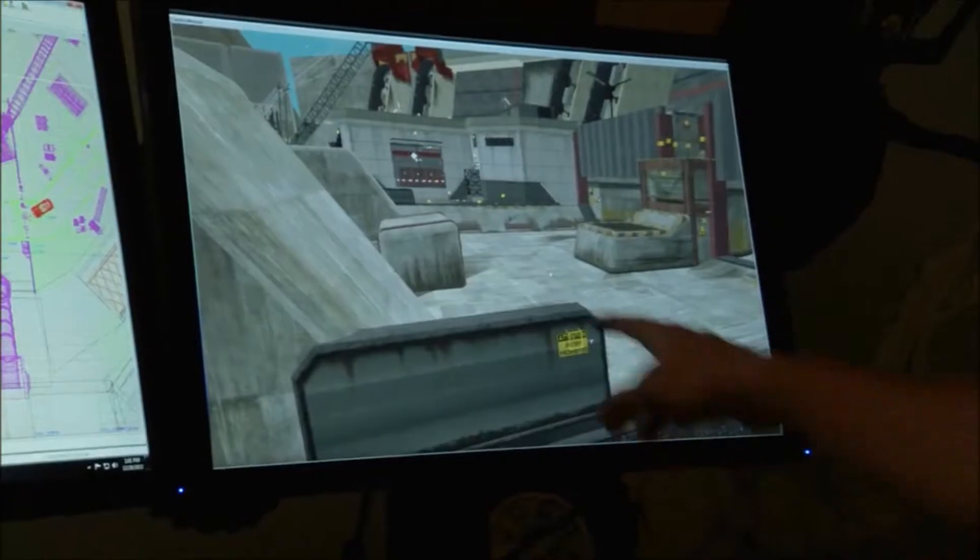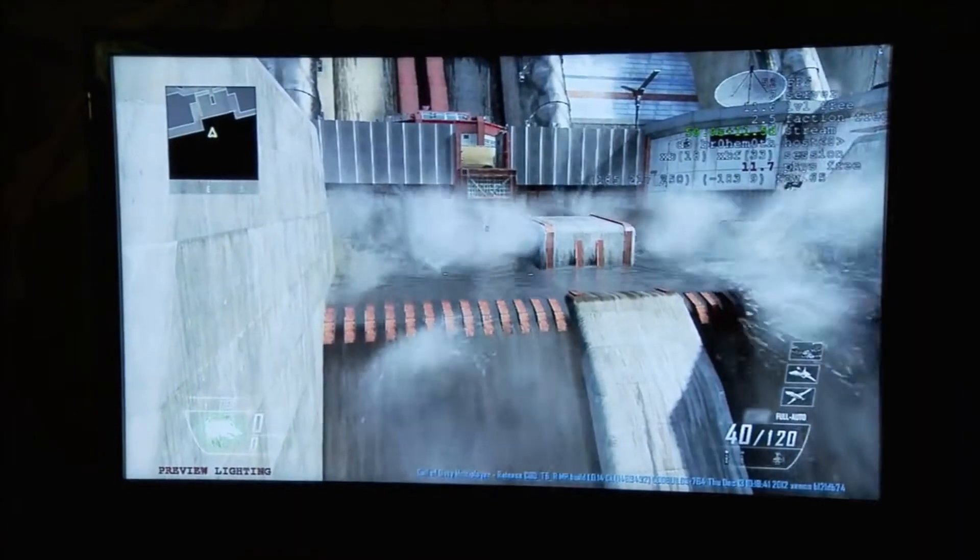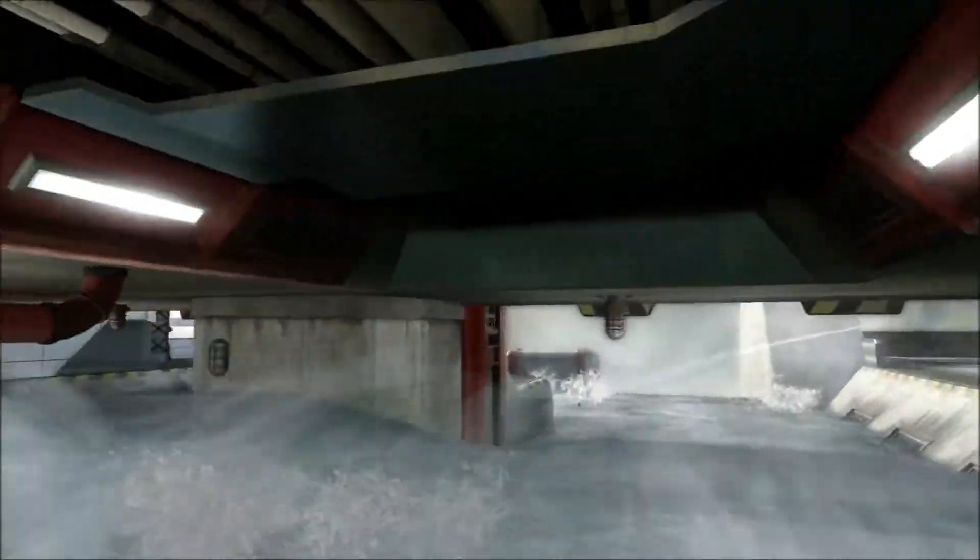Hydro is a large hydroelectric dam facility. The map design is really focused on bottlenecks and choke points, but there's a twist. Uniquely, Hydro has a major spillway that will actually flood. A burst of water comes sweeping down the center of the map — if you are in that path, you are dust.